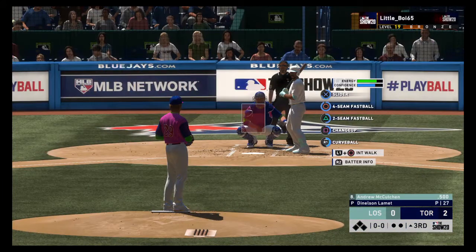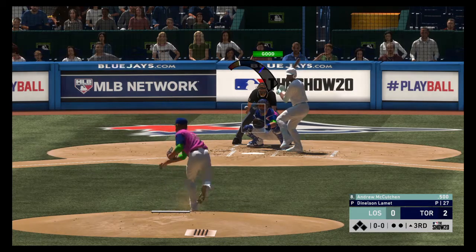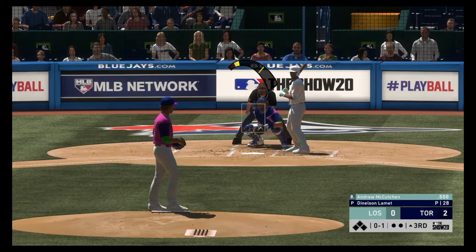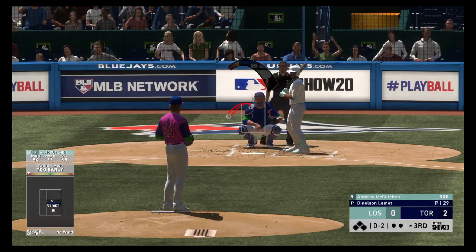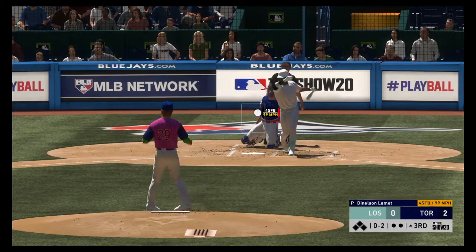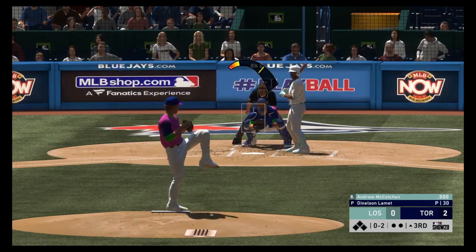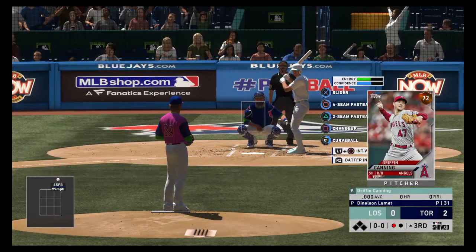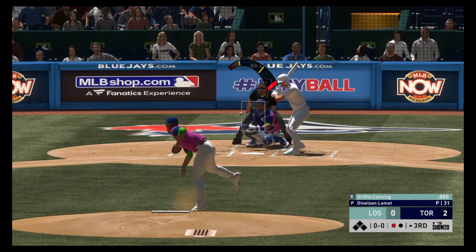A new inning gets underway and that'll bring up former National League MVP Andrew McCutcheon. We're still in the early stages, only down by a couple of runs, but it's key for this leadoff guy to get on and start a big inning. Swing and a miss on the slider — he's quickly behind 0-2. A really ugly 0-1 swing there, and as a pitcher you've got to be hunting for the strikeout. Another swing and a miss on a ball way out of the zone, and there's one away.